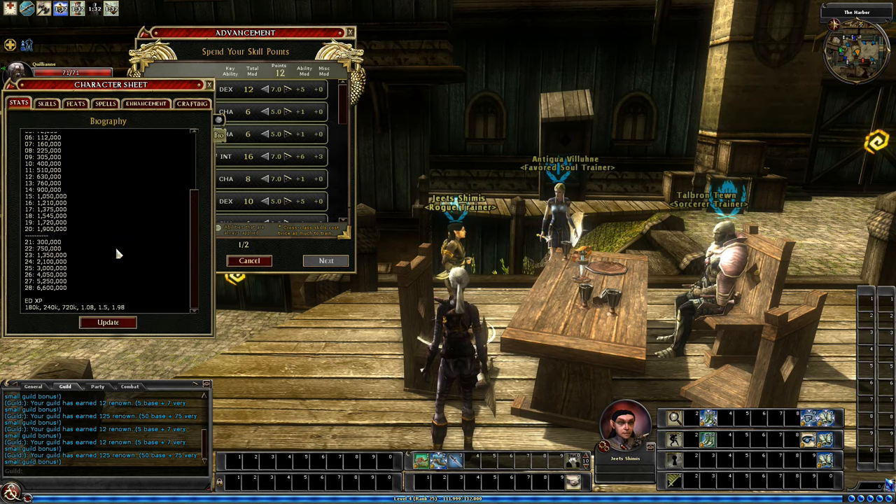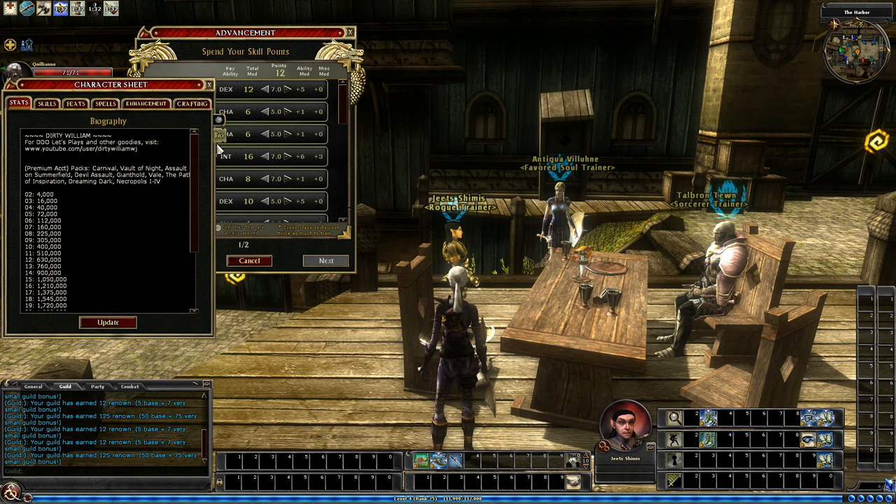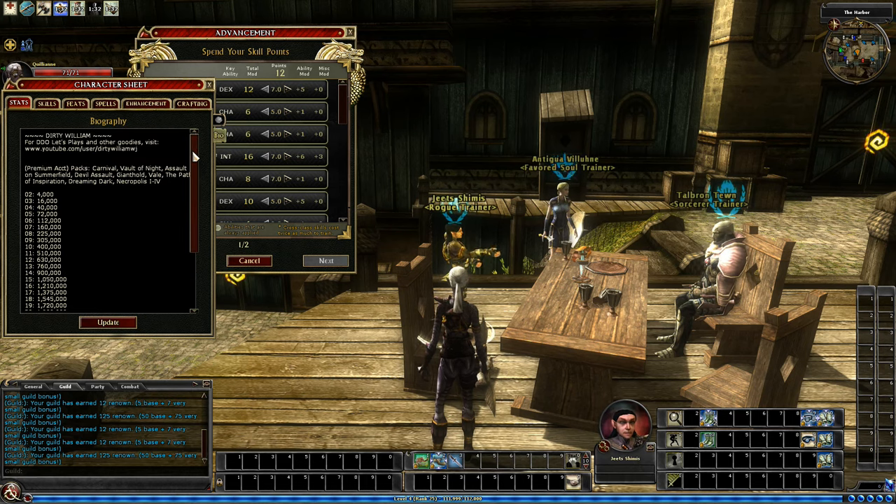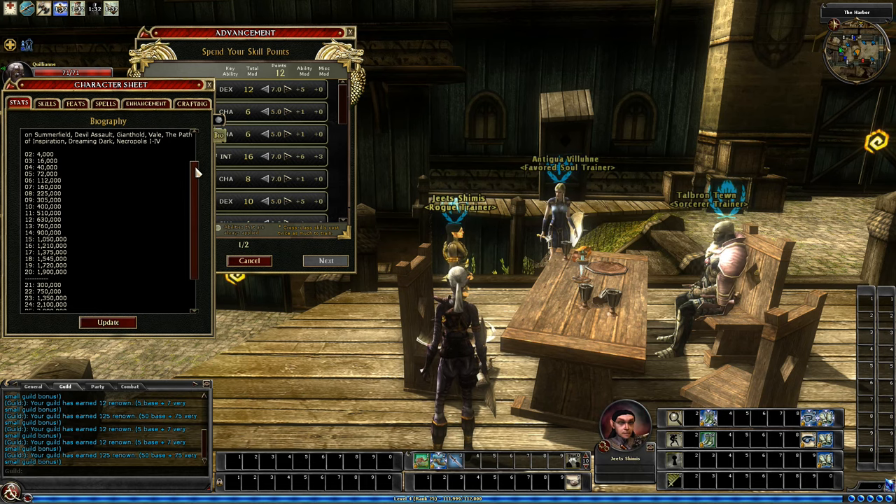Let me show you that real quick. In my bio, I have this — I just did this in a notepad so I can copy and paste it into characters. It's a lot easier. As you can see here, 112,000 experience is going to be where I cannot get any more XP. It's actually capped at 111,999.